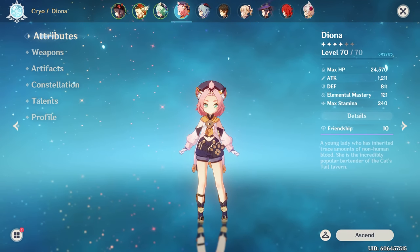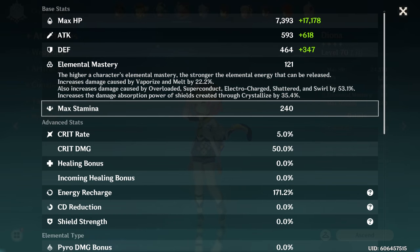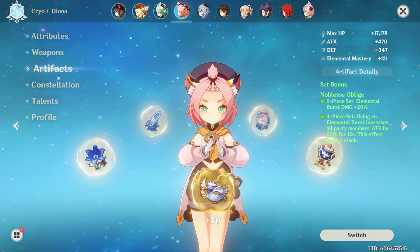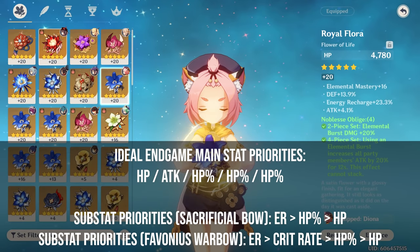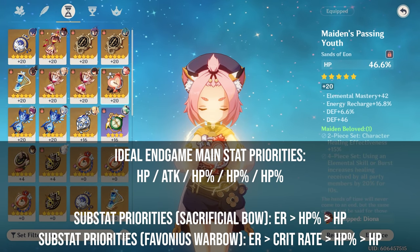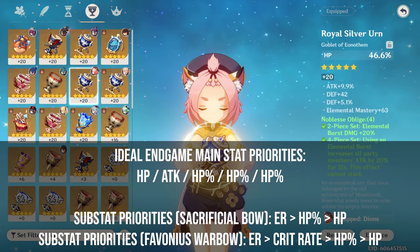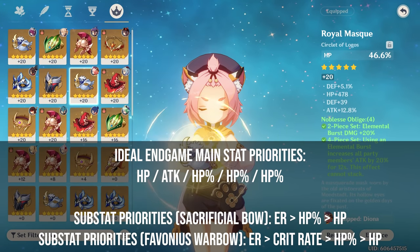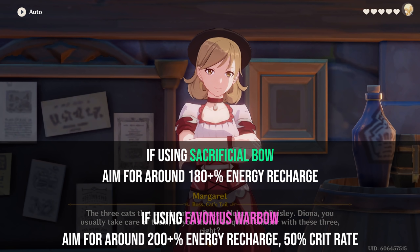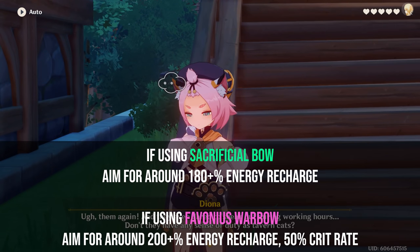For the initial test comparing the Maiden's and Noblesse sets at different artifact levels, I'm using Diona at level 70 out of 70, with level 9 skill and burst talents, and HP% main stats on her Sands, Goblet, and Circlet. If you're having energy recharge issues, you can run an ER Sands, however note that an ideal build will get ER from substats and weapons alone. I currently have 171% energy recharge, and with a Sacrificial Bow I can typically get my burst up on cooldown, however if you're running a Favonius Bow I would aim for energy recharge closer to 200%.